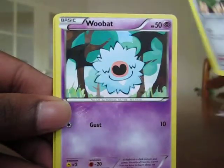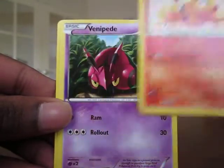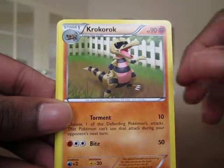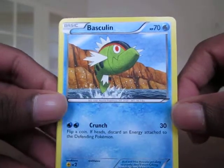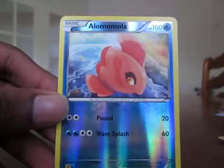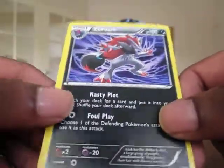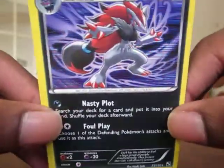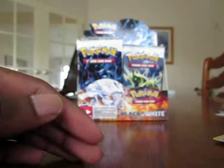Kling. Wubat. Lillipup — looking cute. Tepig. Venipede. Pokeball Trainer. Krokorok. Baskulin — haven't got that yet, looks a bit like Carvanha actually. Alomomola Reverse. And the rare: Zoroark. That's sweet — Zoroark color there, got the horizontal lines. These are cool.